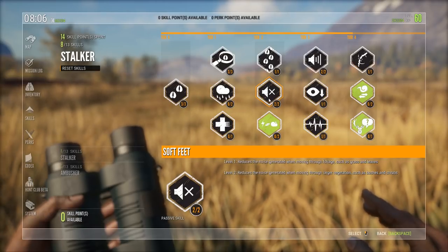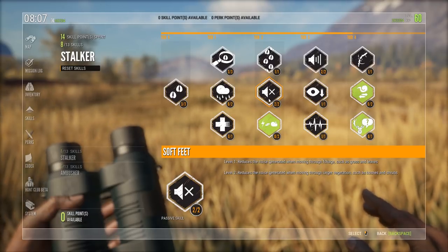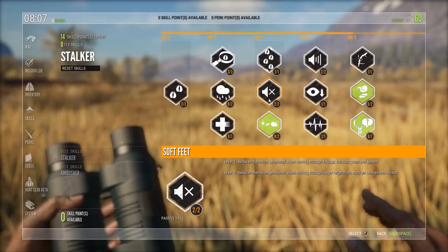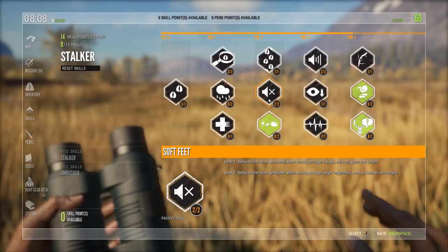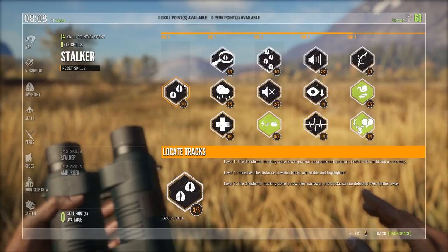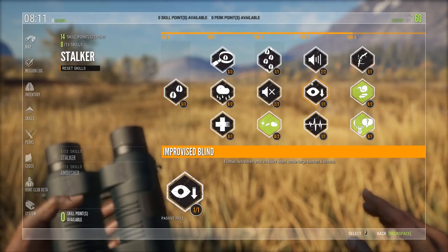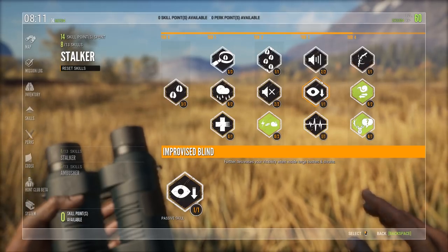When you've used 5 skill points, you unlock Tier 2. Soft Feed is probably one of the most crucial skills to have. It reduces the noise generated when moving through foliage such as grass and leaves. Level 2 is the same, just with larger vegetation such as bushes and shrubs. Once you have that 2 out of 2, go back and take the last point in Locate Tracks. When you have unlocked Tier 3, I would advise you to go and take Improvised Blind as the first one.